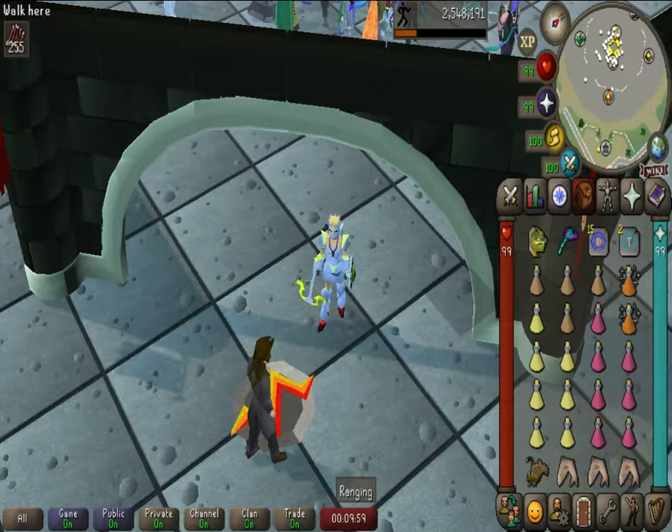Hey guys, TopHall24 back with another video. Today we're showing you how to kill Commander Zilyana and hopefully get that 75mm drop of the Armadyl Crossbow.